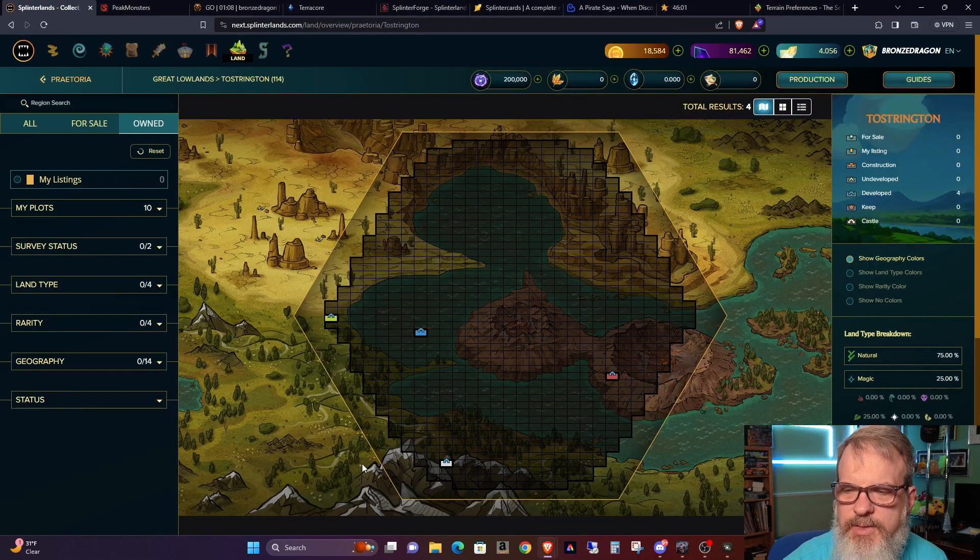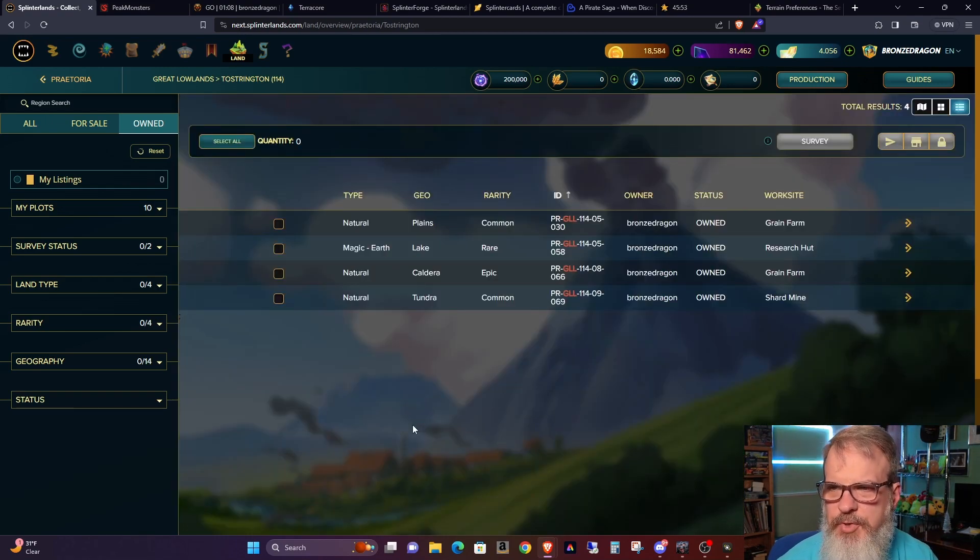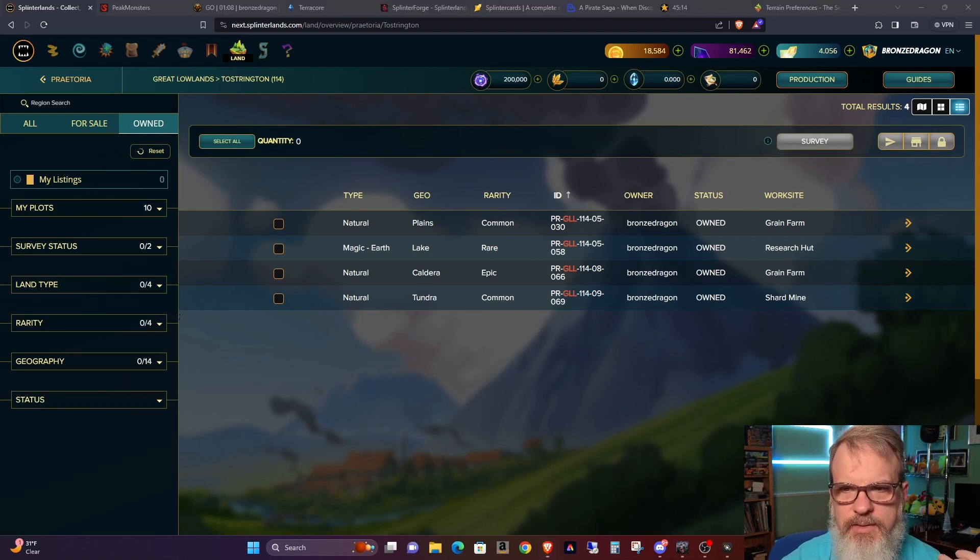The two regions I'm in are 133 and 114. I jumped into Tostrington — here are my plots. Looking at them from the list view: I have an epic caldera natural, two commons (one's a plane and one's a tundra), and I have a rare lake which is magic earth. My focus, if you've heard some of my videos before, is trying to be level — in other words, make enough food and grain to not have to buy any off the market.